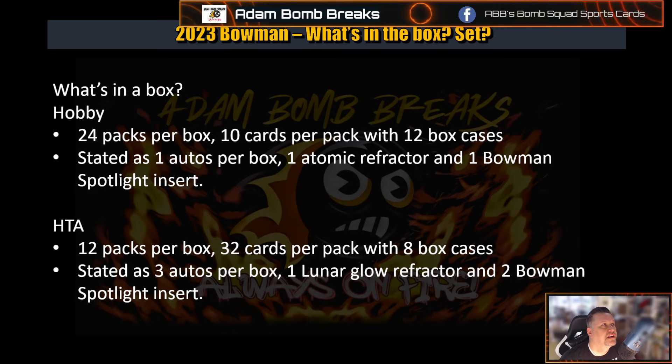For the HTA Jumbo, you're looking at 12 packs per box, 32 cards per pack, with 8 box cases. So basically you're getting half the packs, triple the cards per pack — you're getting about the same amount of cards overall. The difference is you're getting 3 autos per box, one of the Lunar Glow Refractors, and 2 Bowman Spotlight Inserts. So they kind of upped the game there.